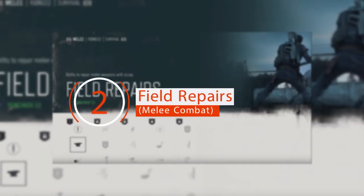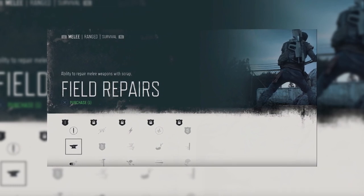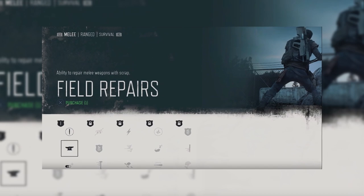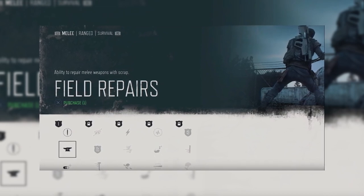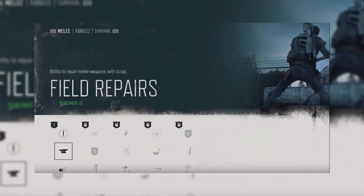Field Repairs — Melee Combat. You won't be able to find much ammunition in the post-apocalyptic setting, making melee weapons fairly important. However, they tend to break quite easily depending on their type and durability. The Field Repairs skill allows you to fix melee weapons using scraps found throughout the world.